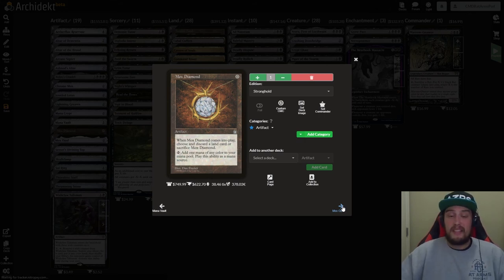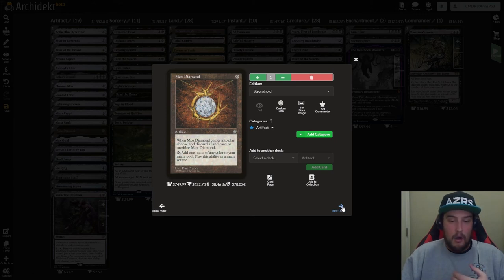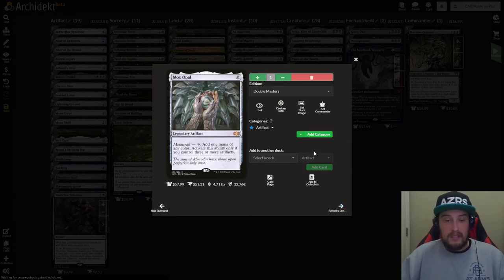We have Mox Diamond — zero drop artifact. When Mox Diamond enters the battlefield, discard a land card or sacrifice it, and then it taps to add one color of mana — in this case black. This is a 100% cEDH card and premier staple fast mana. We have Mox Opal — zero drop legendary artifact with Metalcraft — tap to add one mana of any color, but only if you control three or more artifacts. You're going to be controlling as many artifacts as possible.